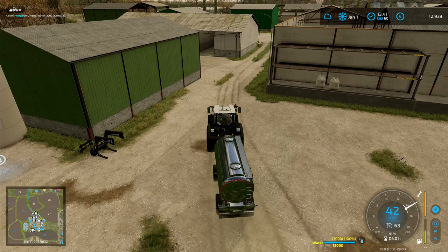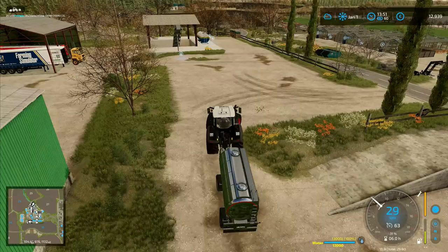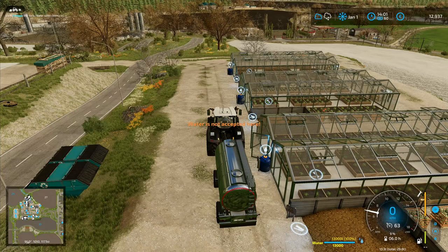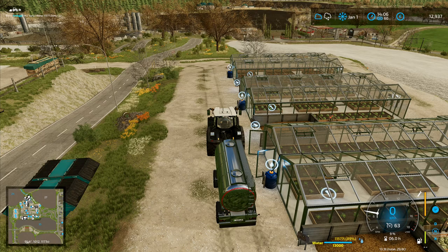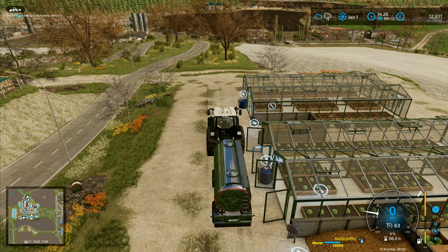Now we can run back over to the greenhouses and top them up, hopefully before they run out. It doesn't really matter if they run out, but it's nice to just keep them going continuously rather than wasting an opportunity. This one isn't going to run out yet. Water is not accepted here — water is accepted here if I move forward an inch. Apparently the hose running from the tanker to the greenhouse is about three centimetres too short. If I just left this here continuously unloading, the water would run without ever stopping — I could put a tanker here with 200,000 litres and have a permanent water supply.